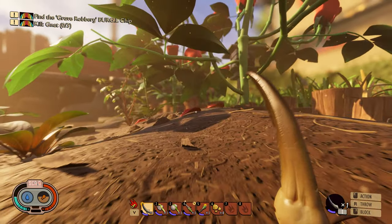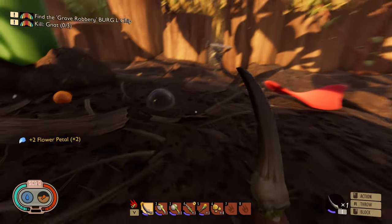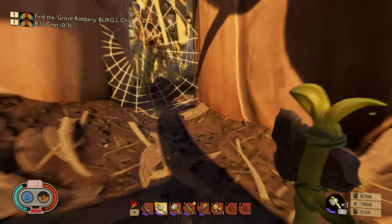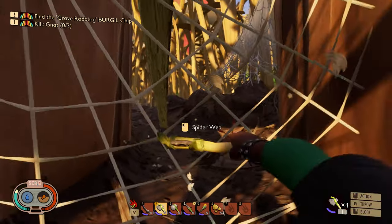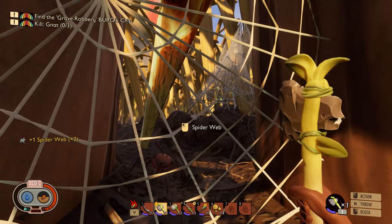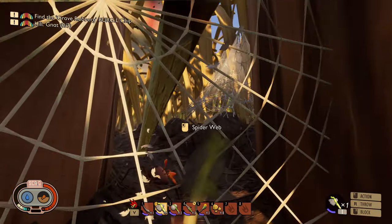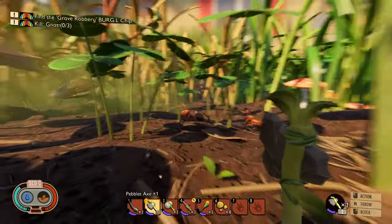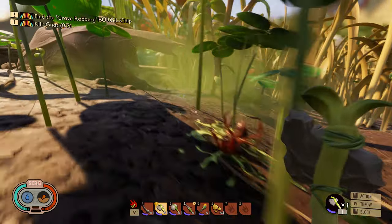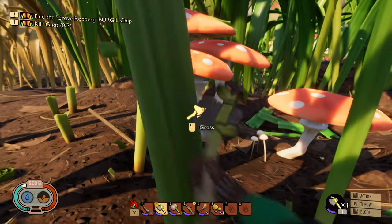Let's get a rose petal to analyse - may as well grab a few. Some water, not that I need it at the moment. Can you harvest these webs? There's a weed stem there as well - must have been one of the ones I hacked down earlier. There's our stink bug back on the scene. A dead ant - definitely get those ant parts. Freebies!